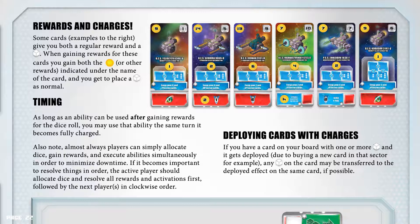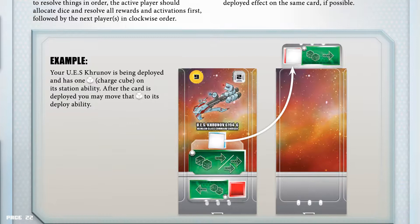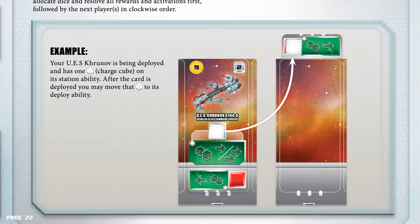If it becomes important to resolve things in order, the active player should allocate dice and resolve all rewards and activations first, followed by the next player in clockwise order. Deploying cards with charges: if you have a card on your board with one or more charge cubes and it gets deployed due to buying a new card in that sector, any charge cubes on the card may be transferred to the deployed effect on the same card if possible. Example: your UES Kruzenov is being deployed and has one charge cube on its station ability; after the card is deployed, you may move that charge cube to its deploy ability.